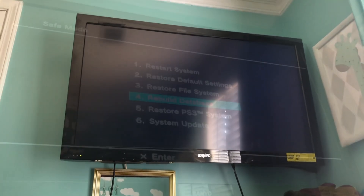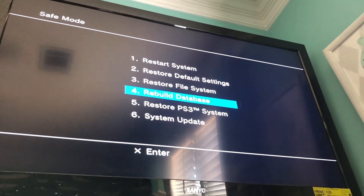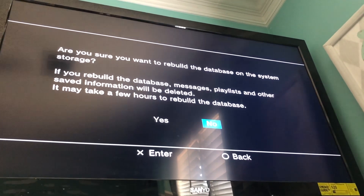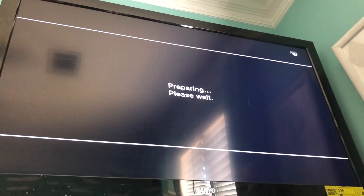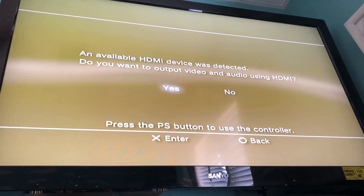Nope, that didn't fix it. Alright, so we're going back to safe mode to do option 4 — the rebuild database. When I did option 3, I got a message saying something was corrupted and it reset the PlayStation 3. I'm not sure if that'll happen this time, so I'll keep the camera on. This is going really quickly, which is great.